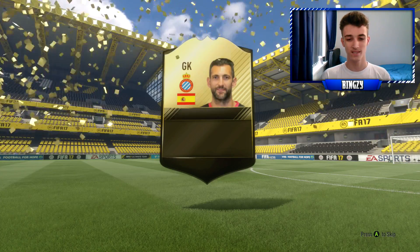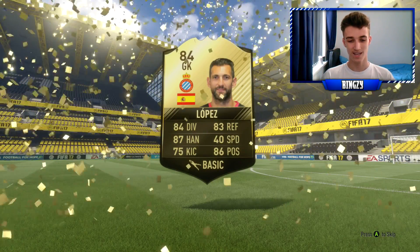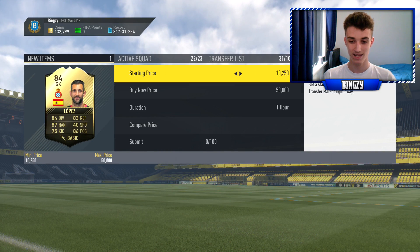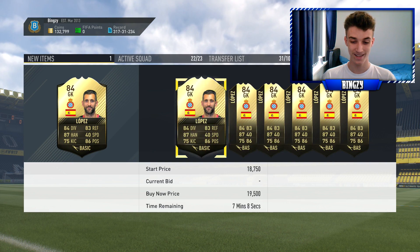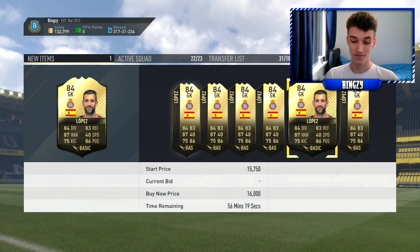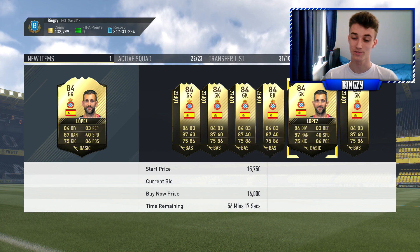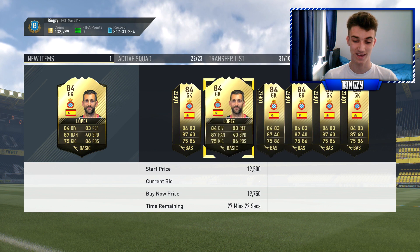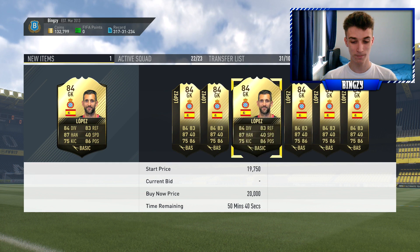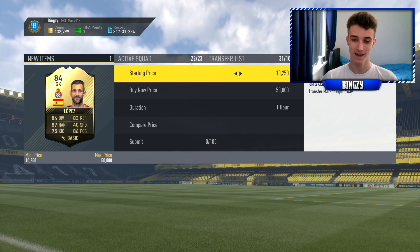It's going to be... Oh, is that Roberto? It's Lopez. That is terrible. That is atrocious. Maybe he sells for 20k. If we can get 20k I'll be happy. 19, 18, 16k. 16,000 coins. So we are going to end up on 150k. But that is atrocious, guys. Honestly, I'm probably going to list him up for 17k and see if we can get that.